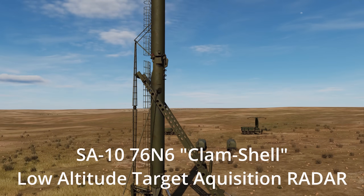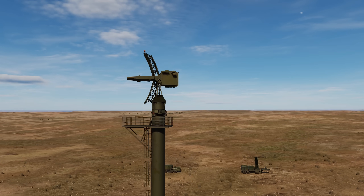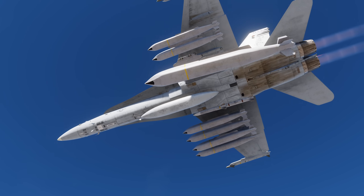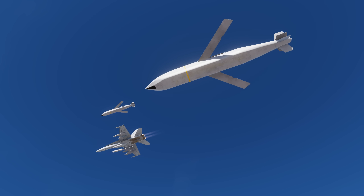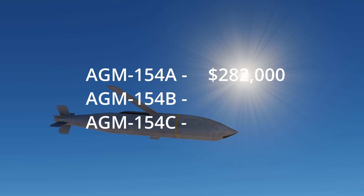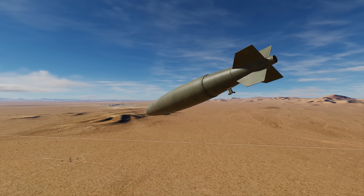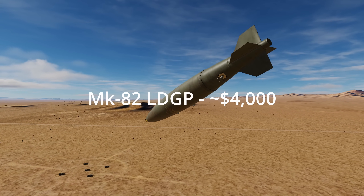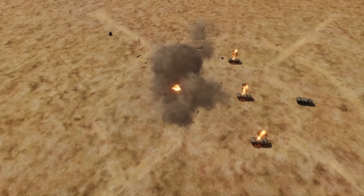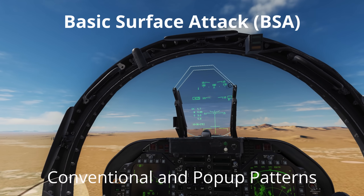The SA-10 has a clamshell low altitude target acquisition radar on a tower specifically designed to pick up low flying aircraft. Once the track radar has been destroyed, the rest of the site can easily be taken out in one pass with 8 JSAWs in target of opportunity mode. For more information on how to use the joint standoff weapon in DCS, please see my tutorial in the banner above. While this is efficient, each JSAW costs between 282 and 719 thousand US dollars, which compared to the unit cost of a simple Mark 82 at 4,000 US dollars is wasteful for simply mopping up. For this reason, military pilots learn how to do both conventional and pop-up patterns for unguided bombs and strafing, designed to significantly reduce the chances of being hit by small arms fire by reducing the exposure time when rolling in to mere seconds.